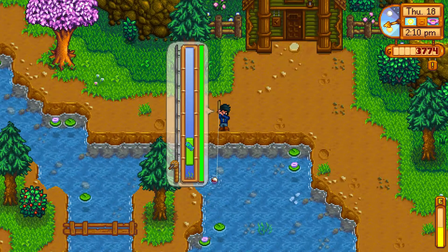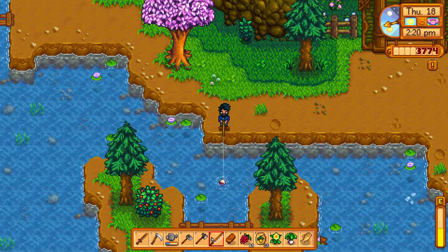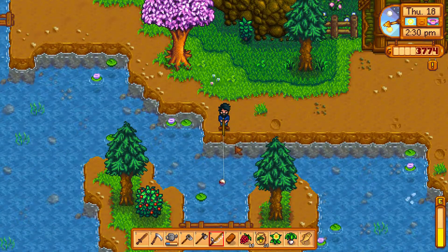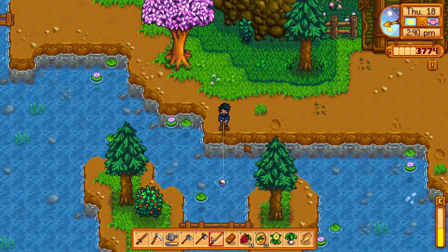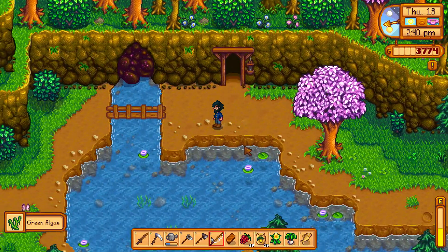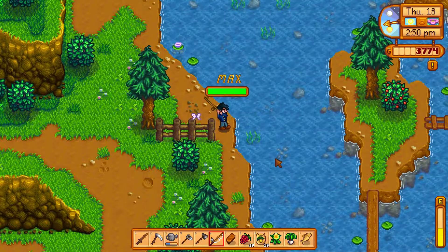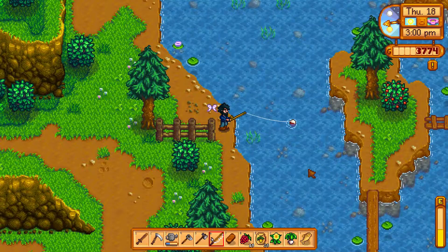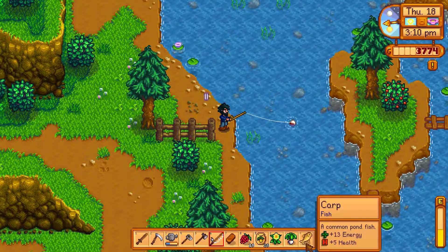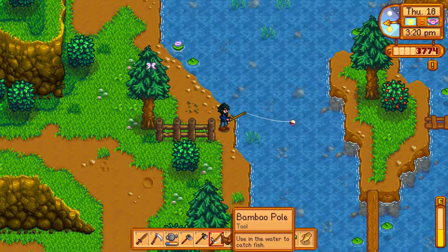Almost had a perfect bullhead — I do know that bullhead is one of the fish for the community center bundle, so we can probably drop him off. We're just gonna do a good amount of fishing here and then go drop some stuff off. Getting some algae — we'll just make our way over there and do a little fishing on the way. We got a carp and then a bullhead. Willie closes at five so we're not gonna be able to upgrade the pole today.